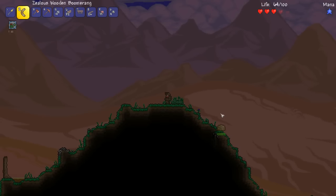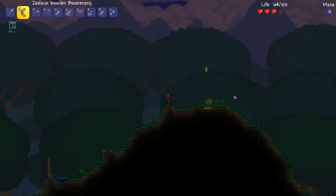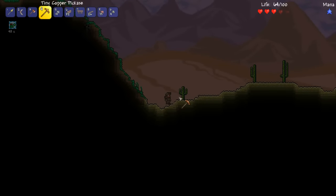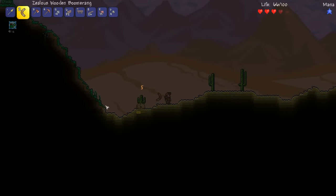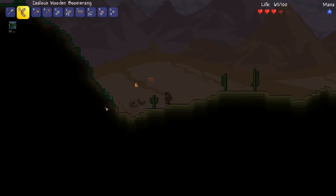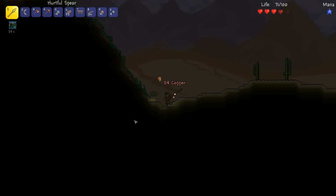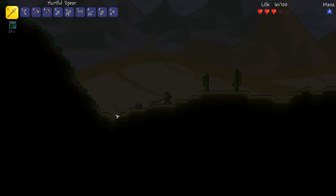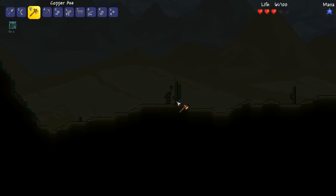Holy moly! That thing can almost two-shot me. You are a beast, my friend. How about you stay over there and I'll stay over here and we'll be fine. You want glorious battle, do you? Then I shall give it to you, slime! These things are a beast. There we go. The loot wasn't much better but I did need some gel, so that's cool. One other big challenge in expert mode is you regen slower — even with the campfire and all that good stuff, your regen is drastically reduced.